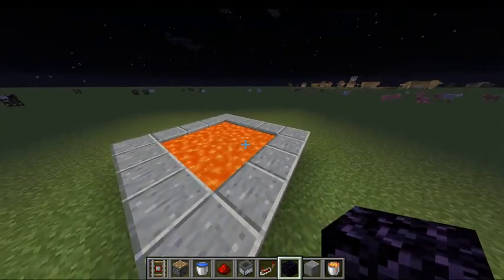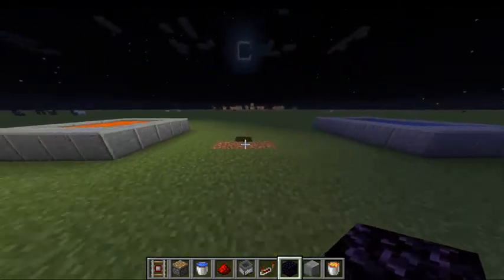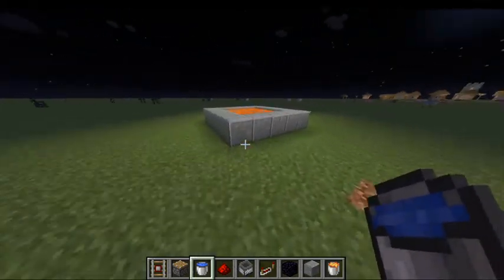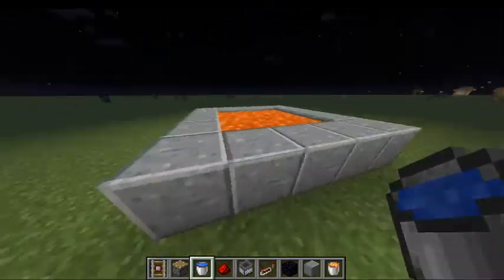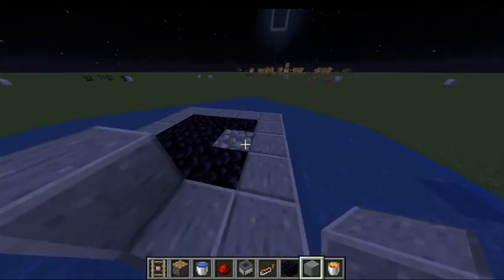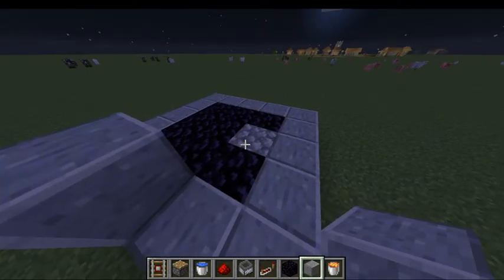We're in creative mode, so just imagine you're in survival or whatever, and you find these two right next to each other but they're not touching. So, you find your water, find your water, and you see your lava. And then you want to take a water bucket — get the water with your bucket and dump it on the lava. Now you have obsidian.